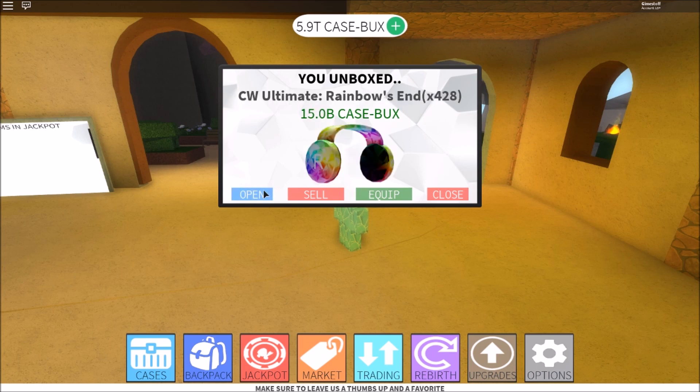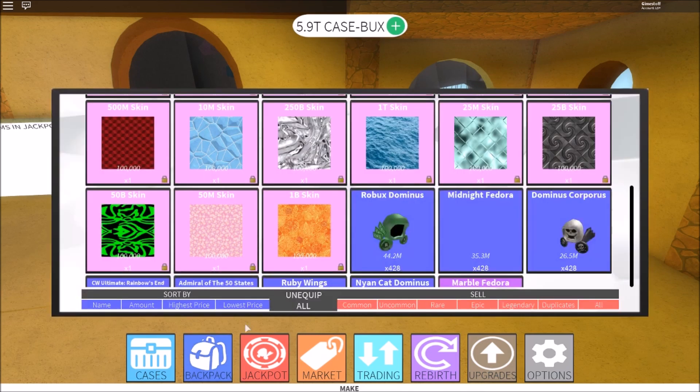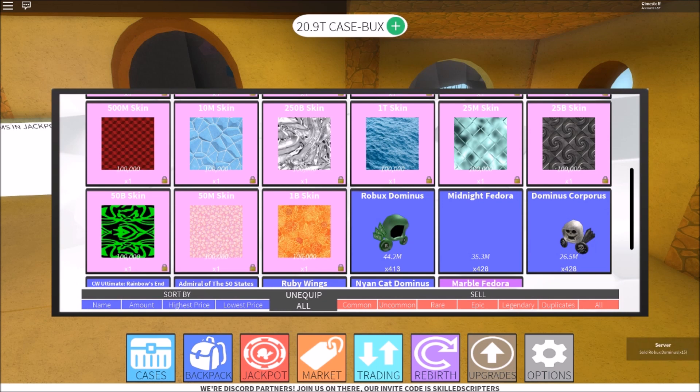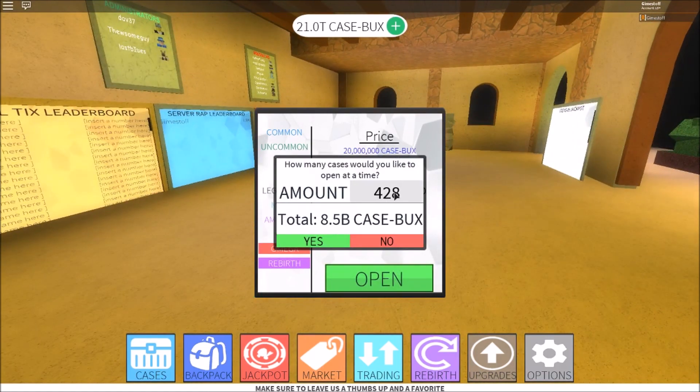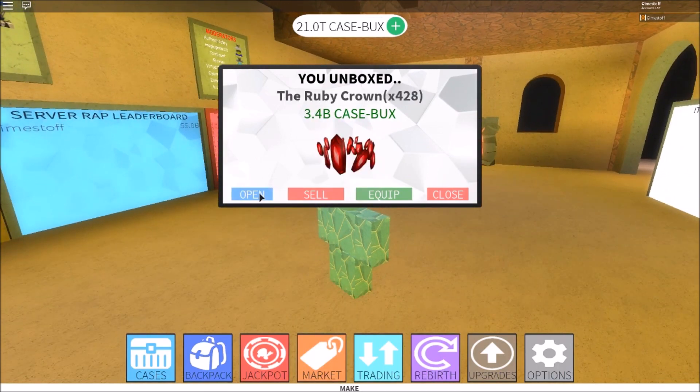I would highly recommend doing it because you can get your web a lot faster — you don't have to build up your casebooks first and then start getting web afterwards. Right now I'm just getting the last 15 trillion, and I'll show you guys how fast I can actually open, or how fast web I can get from 428 cases. I'm going to accept these 15 trillion — there we go. Let's go in and see how fast I can actually get web. I will open 428, and there we go.